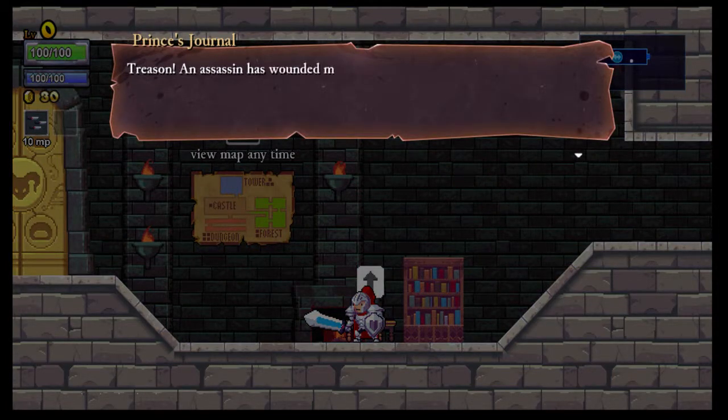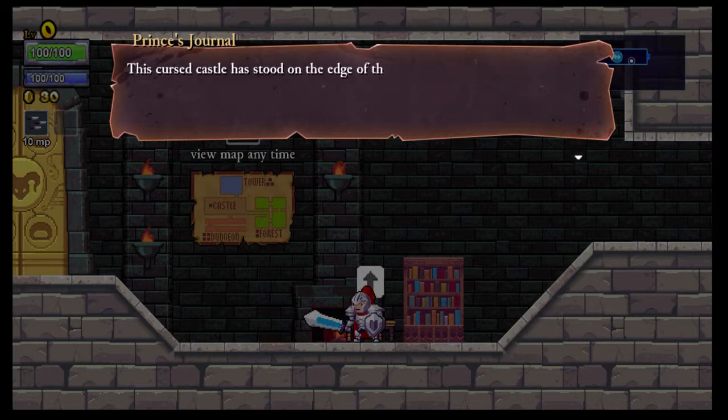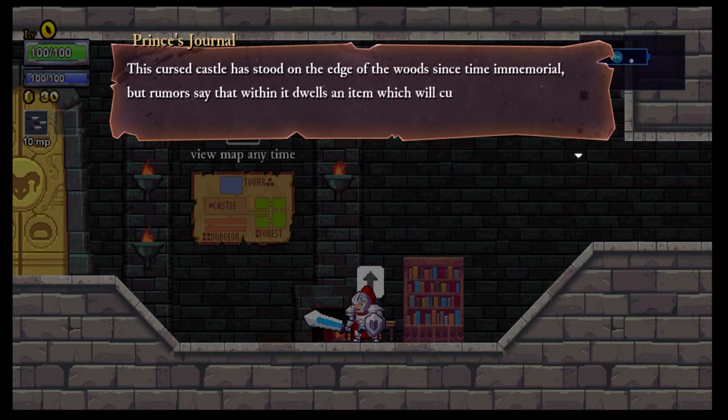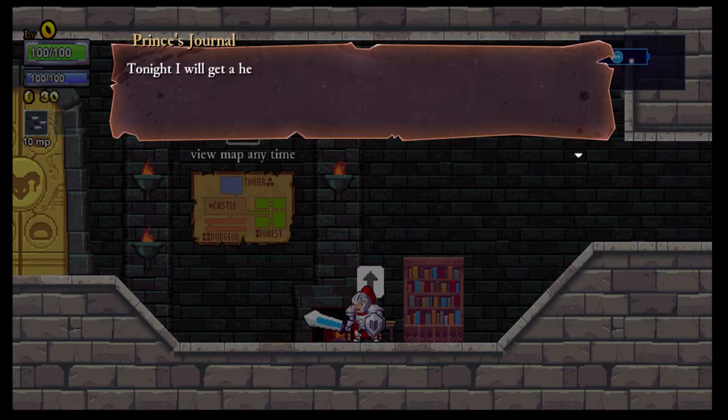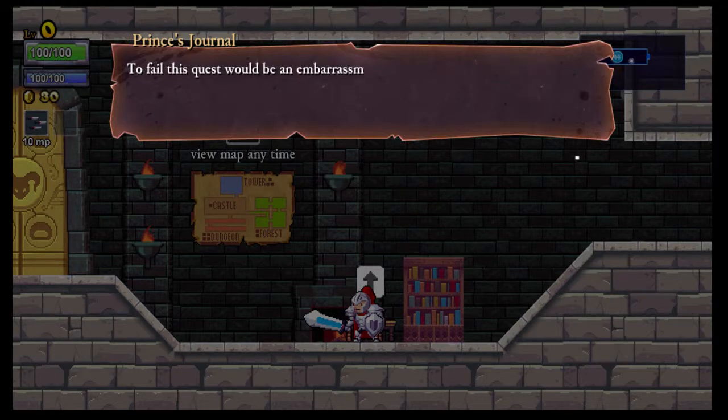Journal entry number one — Treason. An assassin has wounded my father, the king. To bring order back to the kingdom, he has sent my siblings and I on a quest to save him. Together we will venture into the cursed woods and enter Castle Hampson. This cursed castle has stood on the edge of the woods since time immemorial, but rumours say that within it dwells an item which will cure any ailment. Tonight I will get a head start over my brothers and sisters and set forth on my quest while they lay asleep. Sneaky. To fail this quest would be an embarrassment to my name.